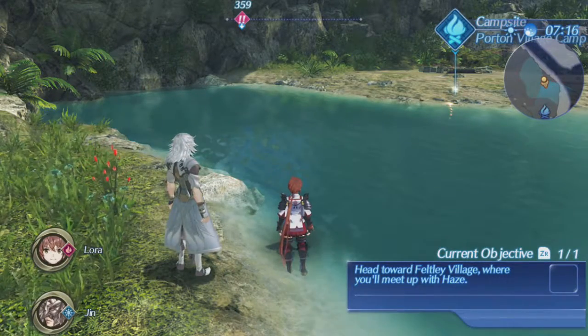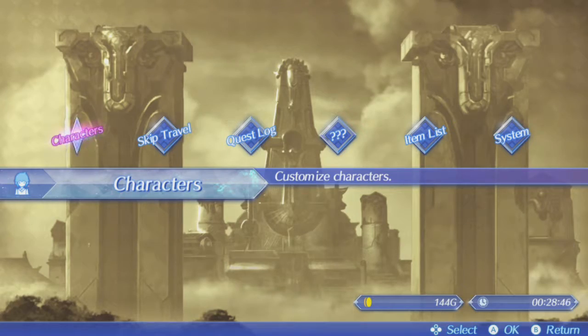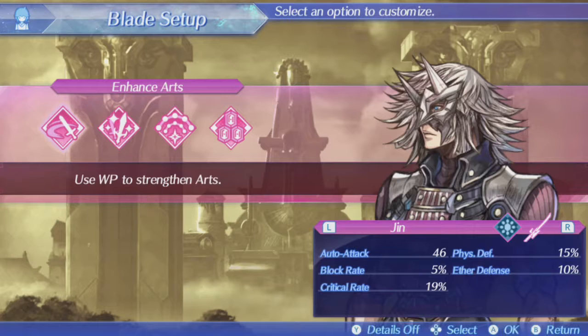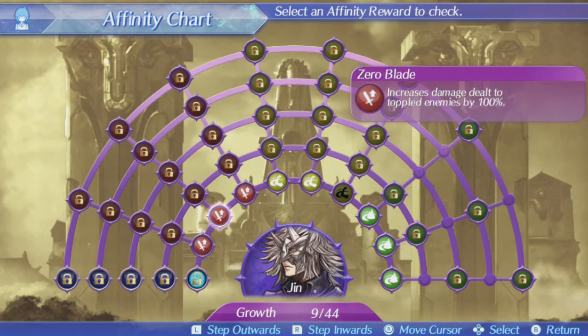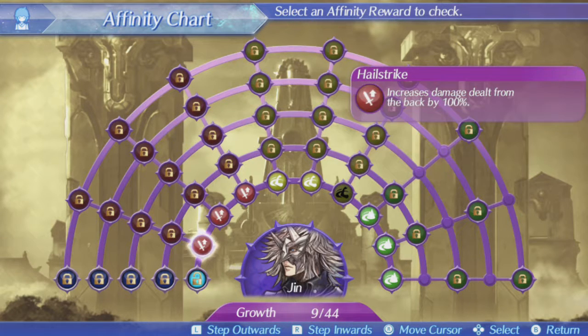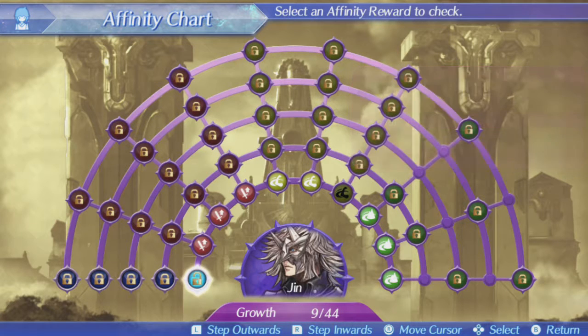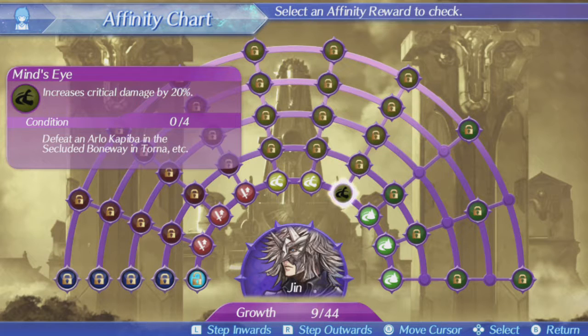One thing that I really don't like is that they still haven't fixed this — every character has an affinity chart based on achievements. Each time you level up, you unlock something, but you have to go into your menu towards the affinity chart of that character, and only then do you get the bonus that comes with it. It's not like you get the bonus as soon as you complete the achievement — no, you have to cash in that achievement as well.